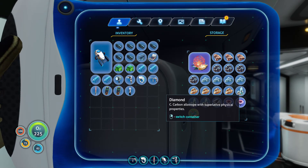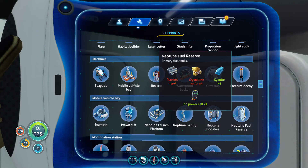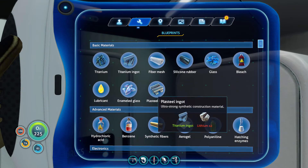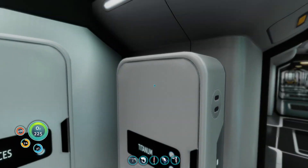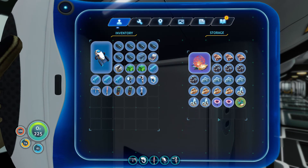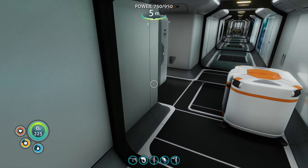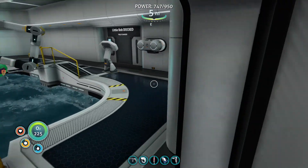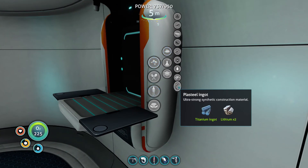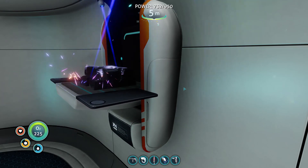We've got the four kyanite. That crystalline sulfur may be a problem. Got a titanium ingot — was it a plasteel ingot we needed? It is a plasteel ingot — just one of those plus two lithium. We can get that done — there's one lithium and two lithium. But yeah, I think we're going to struggle with the crystalline sulfur.